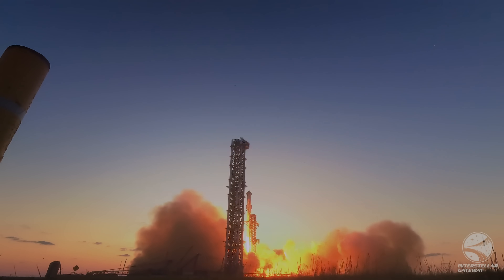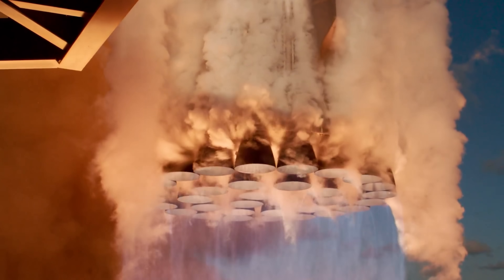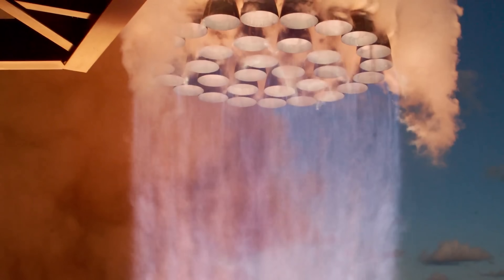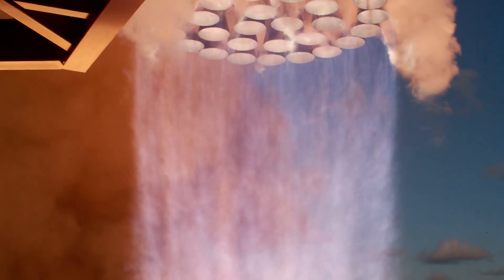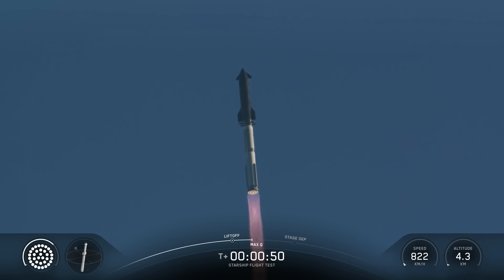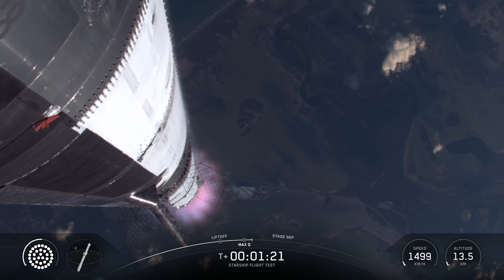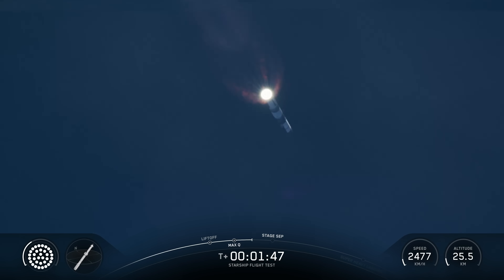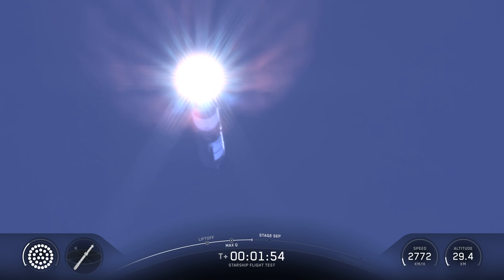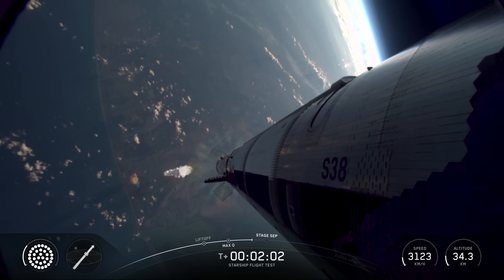Vehicle is catching downrange. Raptor chamber pressure nominal. We are about 45 seconds into flight. We're still getting the rattle here. At this point we've passed through that period of maximum aerodynamic pressure. The next thing we're looking forward to is most engines cut off instead of main engine cutoff. And after that, we're going to release the clamps currently holding Starship to the hot stage adapter. It's then going to ignite its six Raptor engines to push it away from Super Heavy and start making its flight uphill.